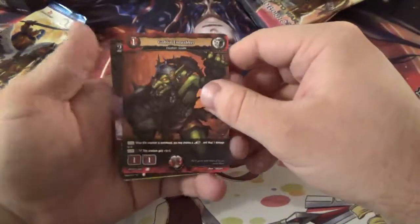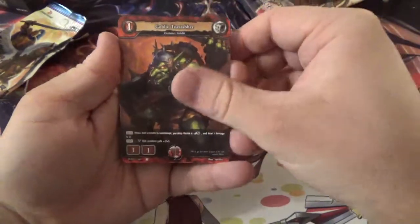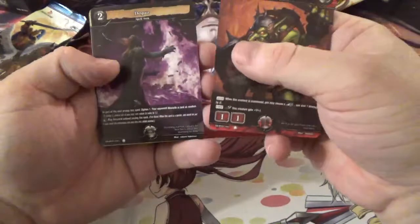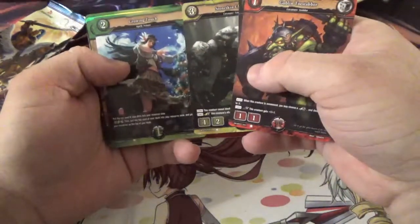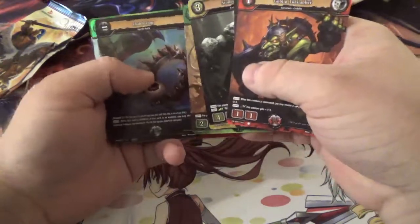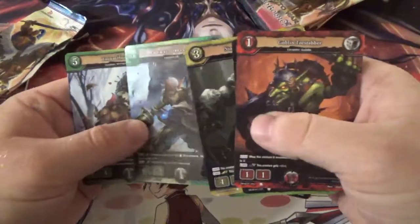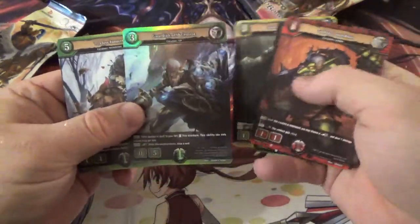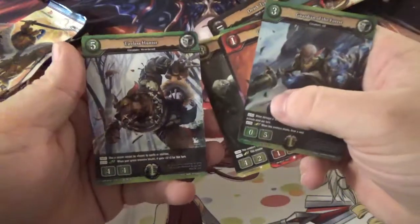It's Bushiroad. For the first pack, we've got a Goblin Tailstabber as a red, Despair for Spells as a black, Stoneskin Charger, Growing Touch, Elven Farstriker, Death Trap, Guardian of the Forest as a holo — you can kind of see the shininess on it — and Tireless Hunter right there. I'm not sure what any of these do, like, at all.